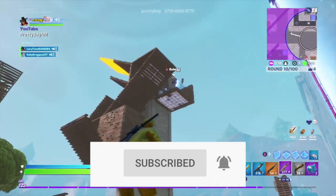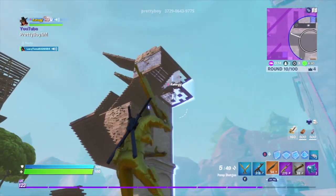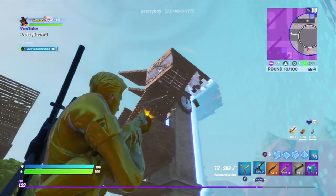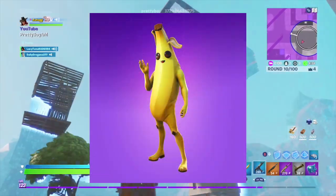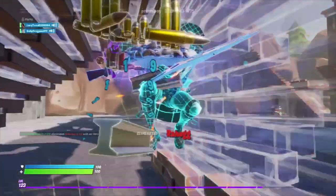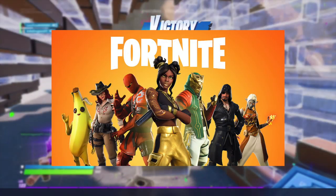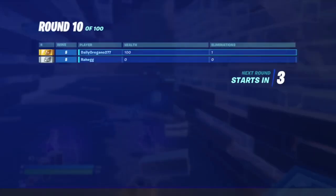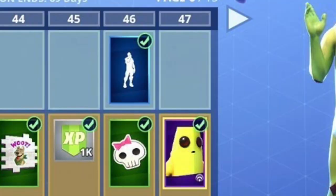The first Peeley came out in Season 8 — he was like the OG Peeley, just Peeley. This is what he looked like. He was tier 47 in the battle pass and he looked pretty cool. The battle pass was free that season, so lots of people got him.